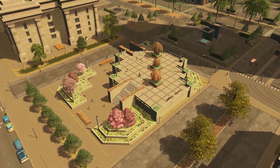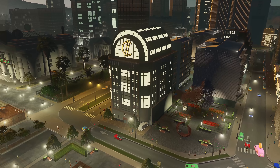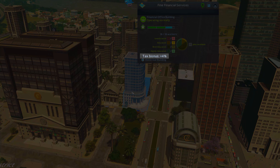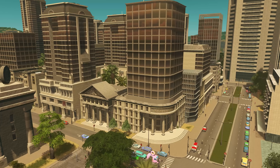Today we'll be focusing on the stock exchange and investment functions. The stock exchange is one of the key features of the new content. It functions as the city's financial hub, unlocking both investments and banks.